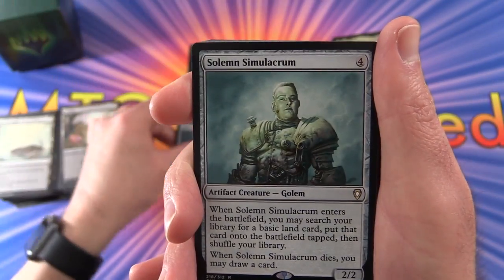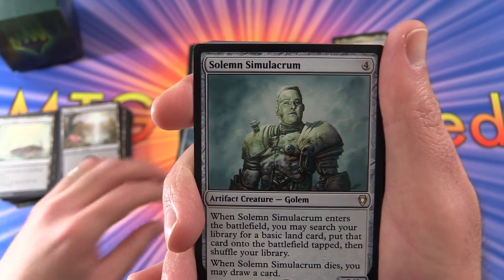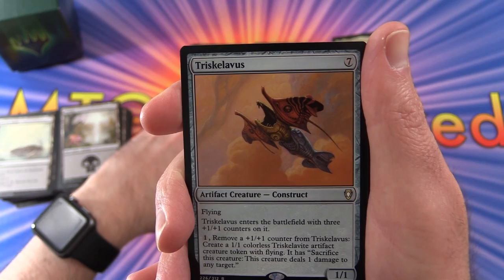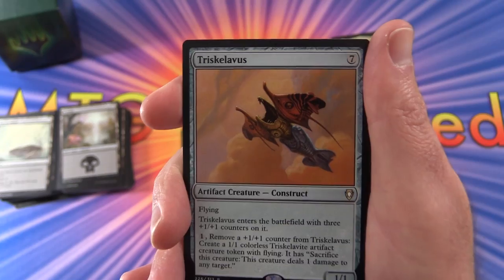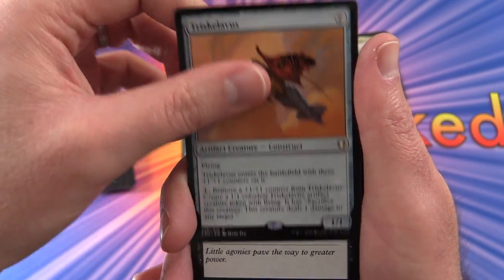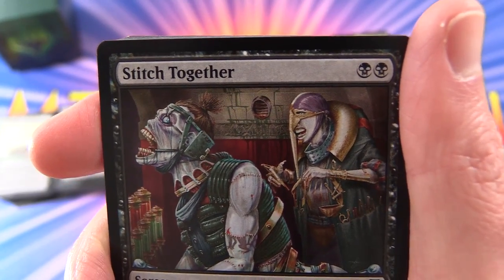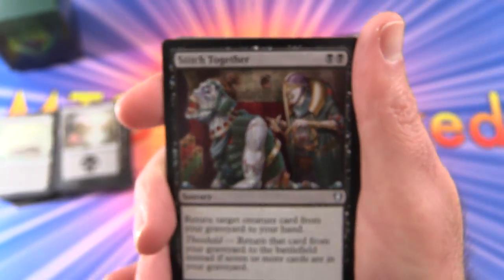Next up we have an Oblivion Stone, Solemn Simulacrum — this is a different printing from the one we looked at the other day. Artifact Creature Golem. Triskelion. We saw some of these tokens the other day, so that's how those are generated. Sign in Blood, Stitch Together — this is some nutty artwork, that is very cool.